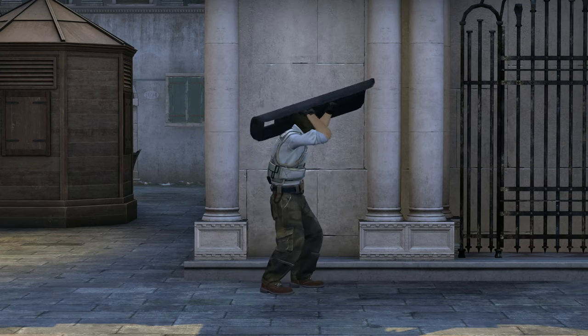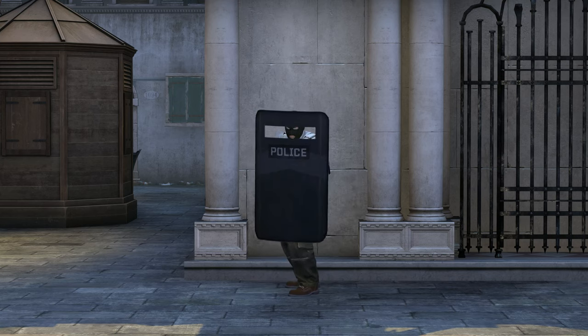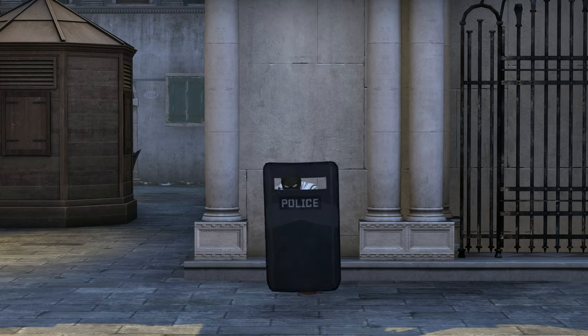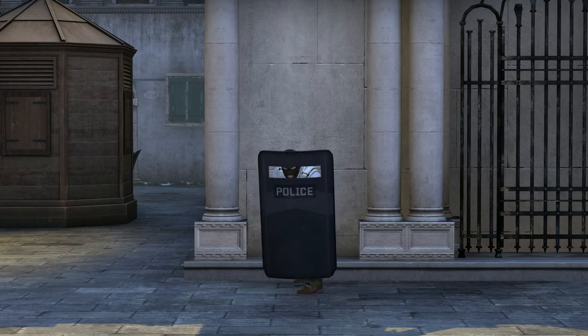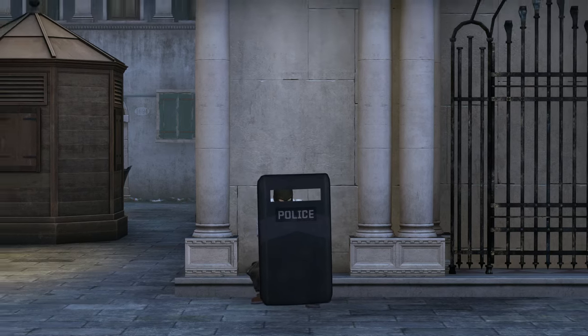Having it equipped changes the situation somewhat. You can see here what's exposed and from where. Crouching will hide pretty much your whole body, though your foot remains exposed unless you look down so far that your head pops over the top. Plus they can still shoot you through the facehole.